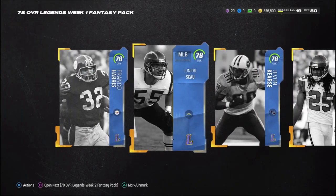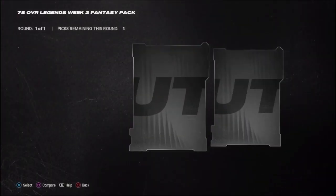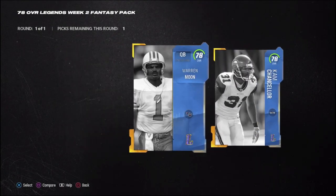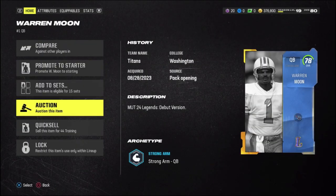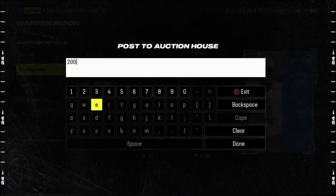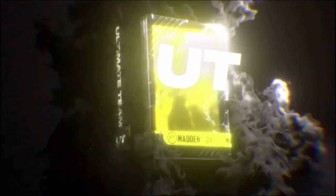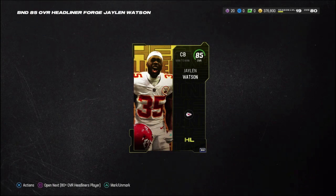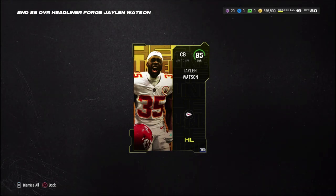We also have the legends week two fantasy pack where we get to choose one player. Going with Warren Moon as a backup quarterback — 78 overall — we could probably sell this card for like 5,000 coins. From completing all those headliner forge challenges, we got an 85 overall Jalen Watson, who is a huge addition to our cornerback room.